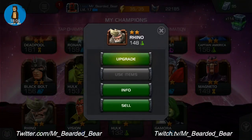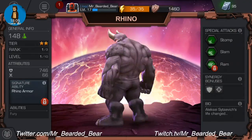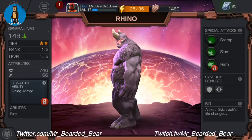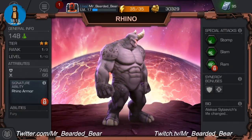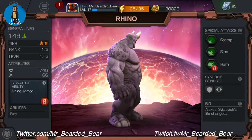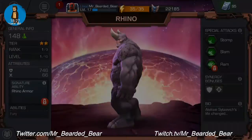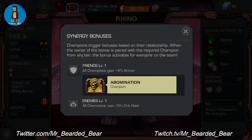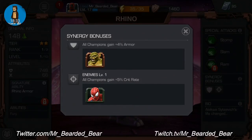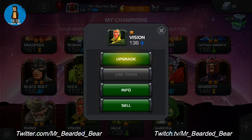I just recently got Rhino today in the crystal pull. Signature ability is Rhino Armor — a thick polymer suit enhances Rhino's gamma-based strength and resilience, increasing his physical resistance. Ability is Fury. Special attacks are Stomp, Slam and Ram. Synergy friends are Abomination, enemies Spider-Man.